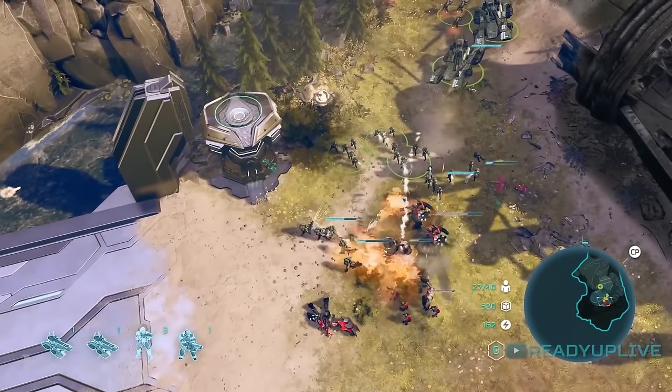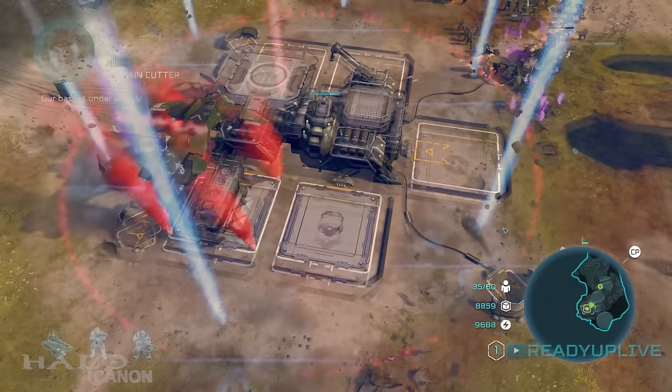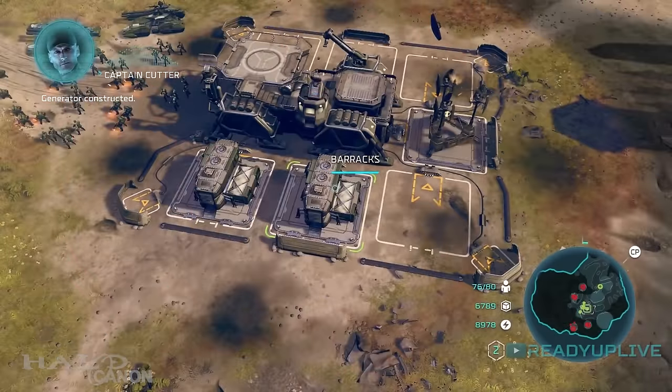From there, the gameplay is largely UNSC forces taking on more Banished before finally establishing a base. Not long after, Decimus tries to contact his now-destroyed forces. Once he figures out what's happening, he makes a threat over the radio while the Enduring Conviction hits the base with what I presume is its glassing beam. Throughout the mission, we hear from Cutter, Anders, and Isabelle, much like we did during Halo Wars 1. Isabelle is a very welcome presence from what we hear in this footage, and I'm looking forward to hearing more from her, especially as she's filling in the crew on what the Spirit of Fire has missed out on.